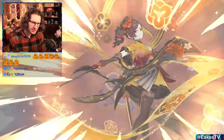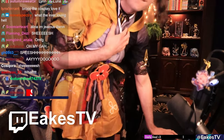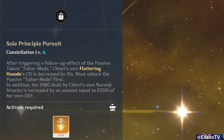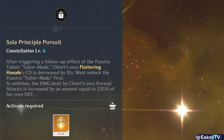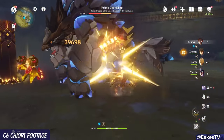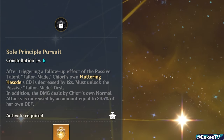C6 is special. After using either follow-up from her skill, it reduces the cooldown of her skill by 12 seconds, putting it on a 4-second cooldown. Her normal attacks now dual-scale with defense equal to 235% of her defense. She is now a skill-spamming, doll-generating Geo on-field hyper carry. While she won't reach C6 Itto or C6 Neuvillette levels of damage, she's obviously going to be popping off and unlocks a brand new playstyle of being a viable on-field DPS carry. Sick constellation — 5 out of 5.